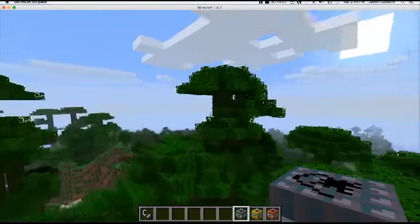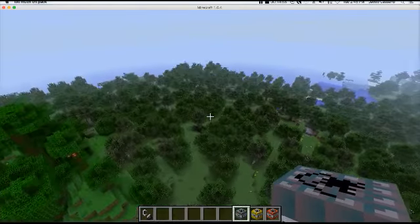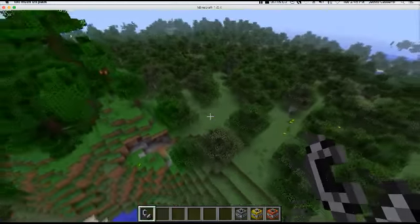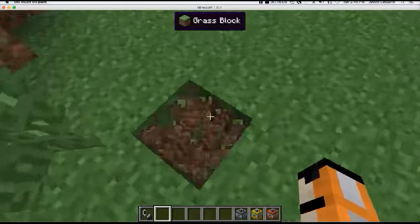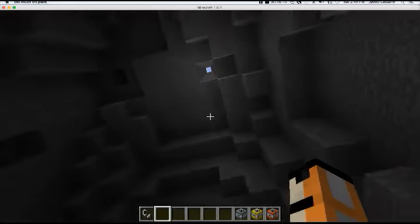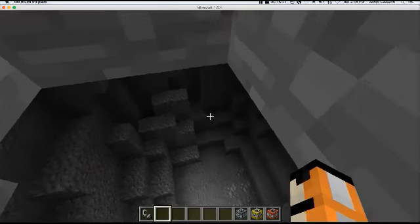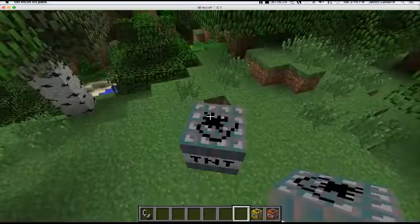We're not doing that — we're doing the Ghost TNT. Let's put it right here and flint and steel it. I don't see anything, but let's just see. It does a nice ghost style TNT. If you want to do some mining and don't want to just dig down, that's one way to do it. So that was the Ghost TNT.